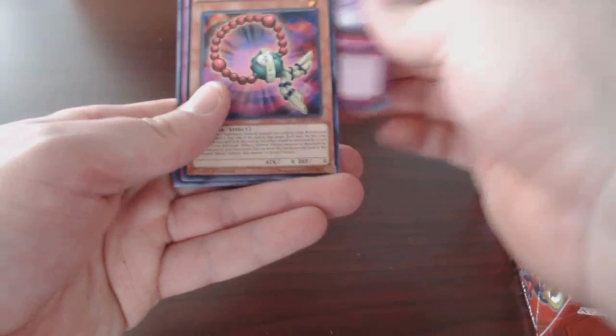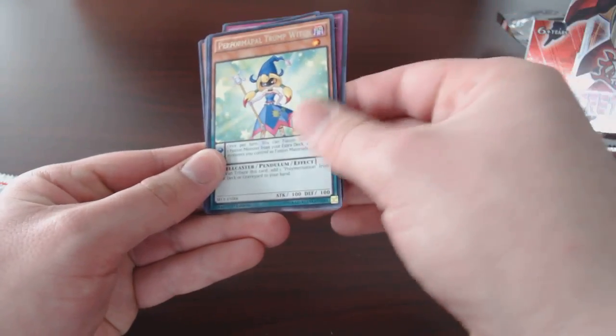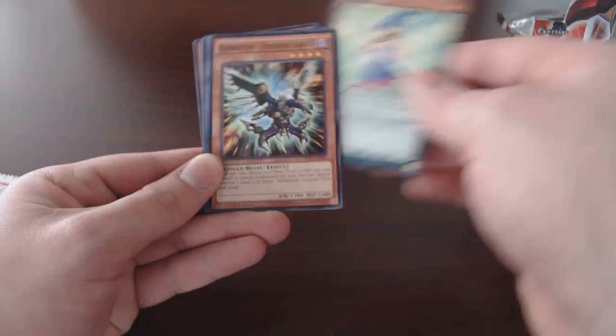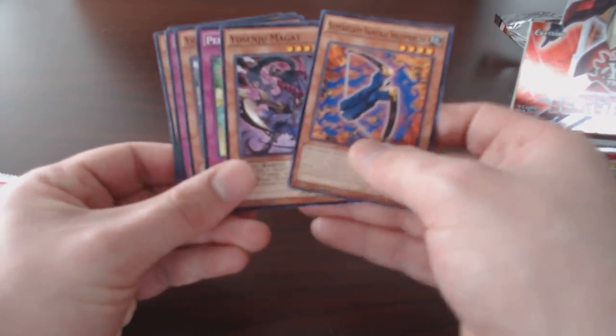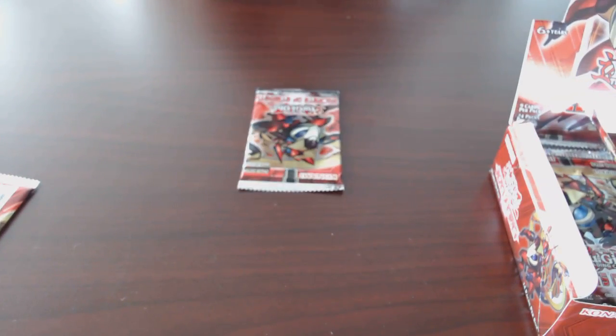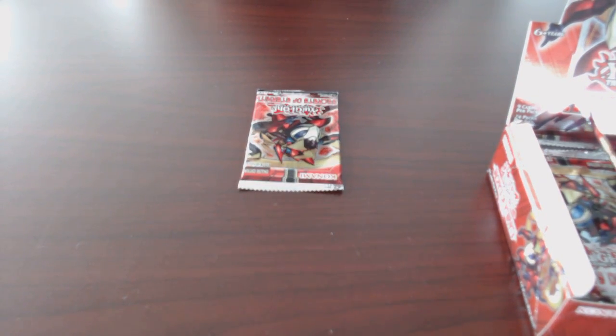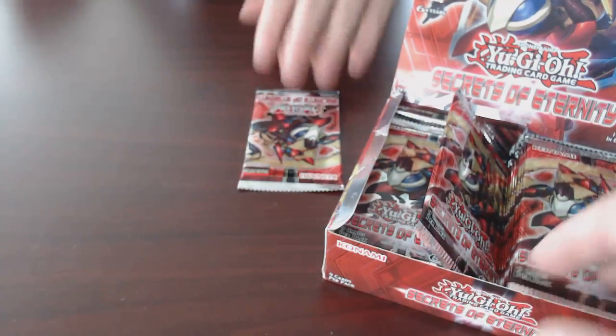Looking for that Rune-Eyes somewhere in there. Yo Senju, Chuchik, Wall of Disruption, Super Heavy Samurai Soul Beads, Ritual Beast Ambush, Performapal Trump Witch, Rapidator, Vanishing Lanius, Super Heavy Samurai Soul Piercer, Yo Senju Maggot, and Performapal Call. I'll take the Yo Senju because that supports the deck I already run. Soul Piercer — not bad.